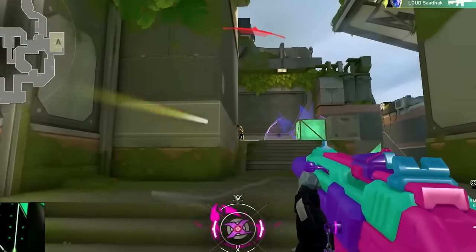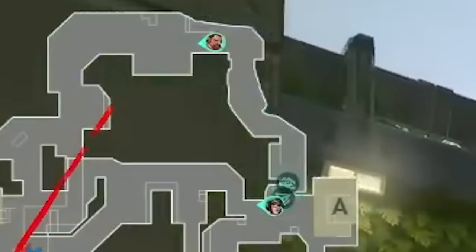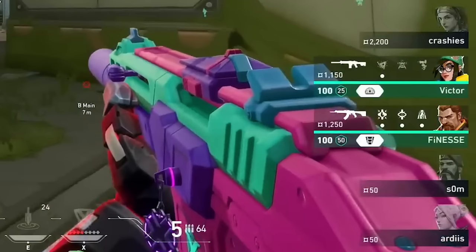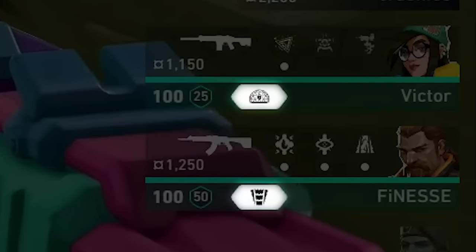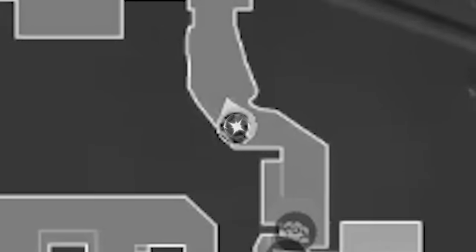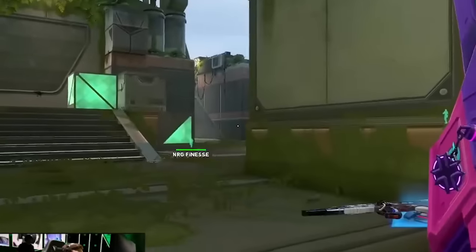Sadak is now in a 1v2, but NRG know exactly where he is and Sadak has no idea where the last two players are. To make matters worse, the last two NRG players both have powerful round-winning ults for retake. While Sadak was fighting B main, Finesse used that opportunity to farm the orb dish for his Breach ult to come online. Sadak checks the flank — no one is peeking. He checks site and spawn — nothing. NRG aren't giving him anything.